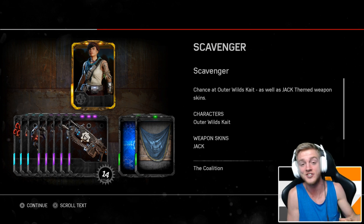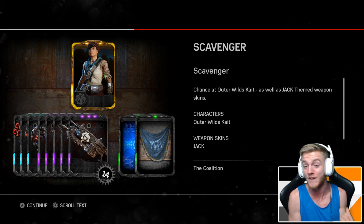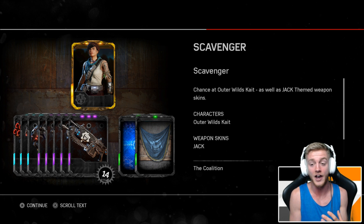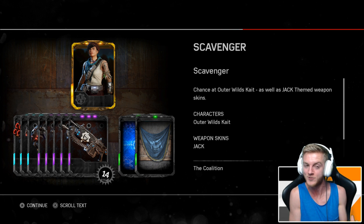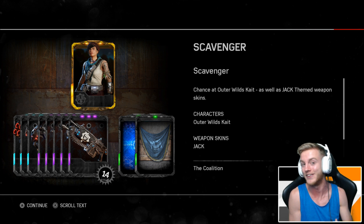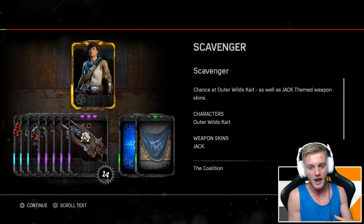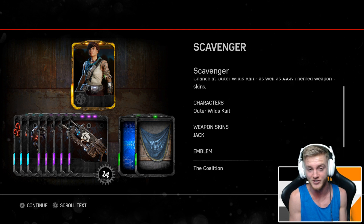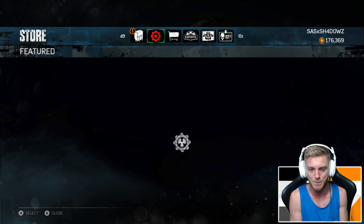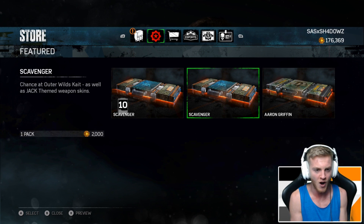We have the Scavenger pack available right now with the chance of getting an Outer Wild K, as well as a Jack-themed weapon skin. Of course in the gameplay reveal, Jack is also back to help out the new sort of Delta Squad. We've also got a couple of emblems in there as well. This is a 2000 credit gear pack, so there should be five cards per pack.